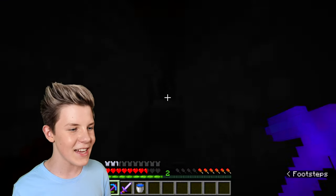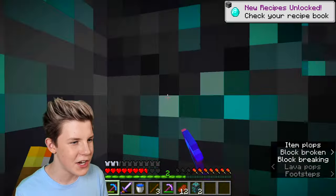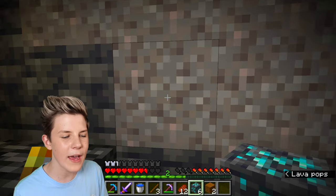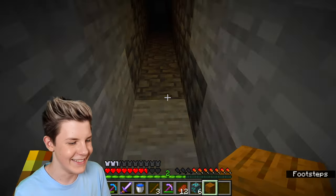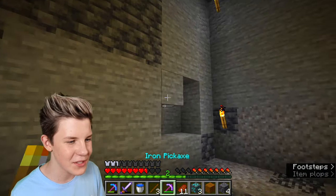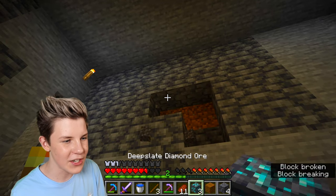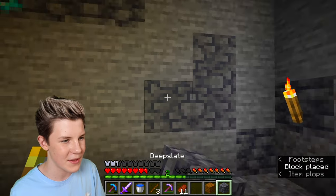At the very end of this tunnel there are diamonds. We've got six diamonds here and we'll probably mine them when we get fortune because then we get more of them. I think it would actually look kind of cool to put diamonds in the walls - let's put them there. I think that looks cool and then we can replace that with some deep slate.